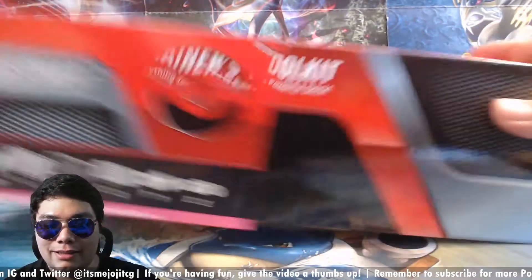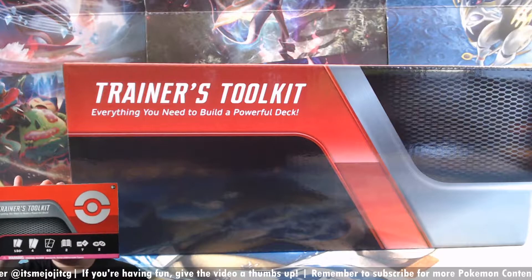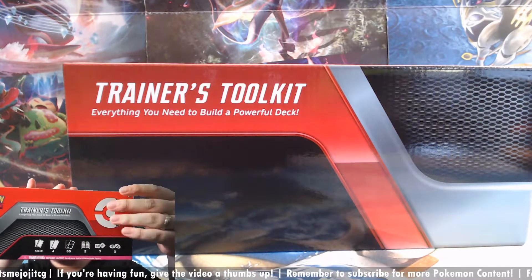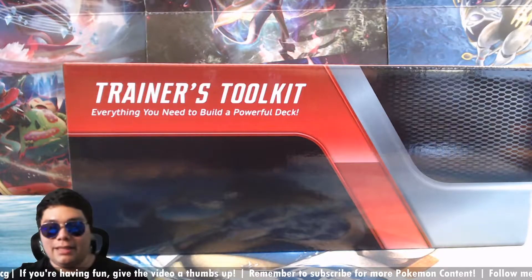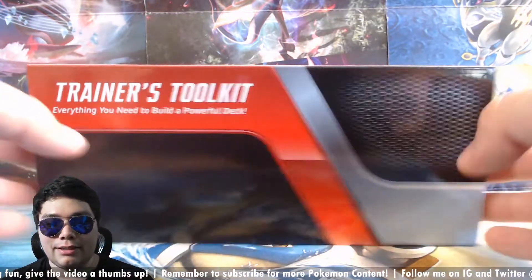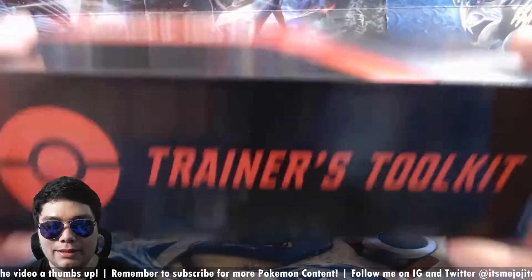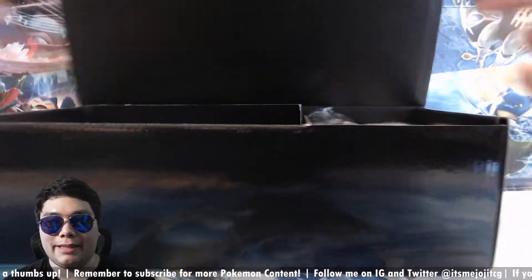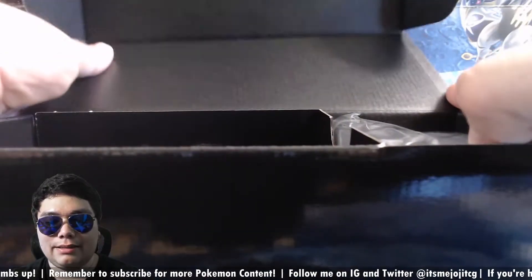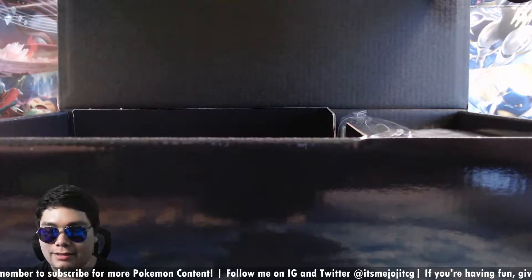So this comes with a cover here. Oh, the cover is actually cut — they have a Pokeball. That's actually pretty cool, I didn't know about that. That area here is where the Pokeball was. Now this thing, I think you can also use as storage. Let me open it up like that. This is actually really packed — you could probably pack some old cards or something like that in here.